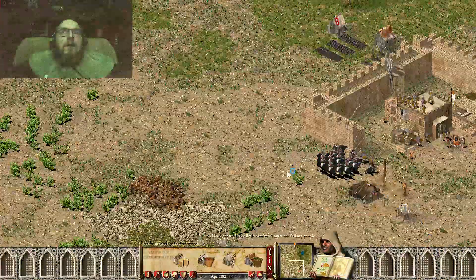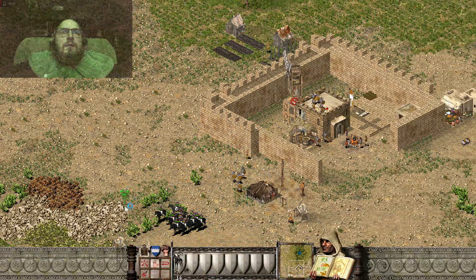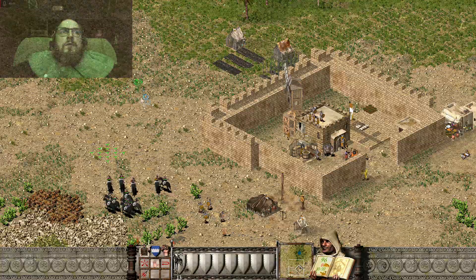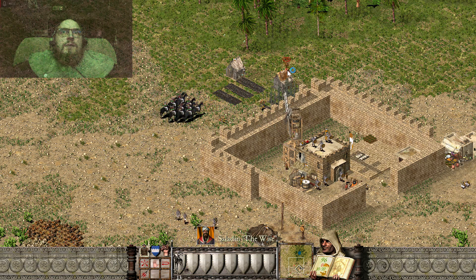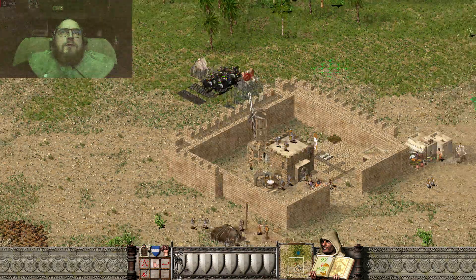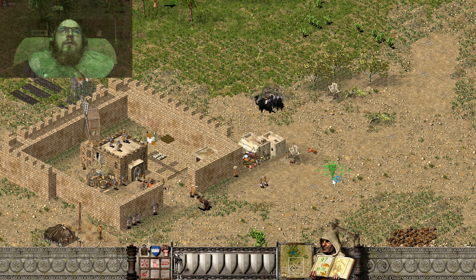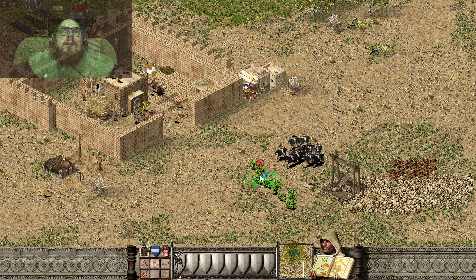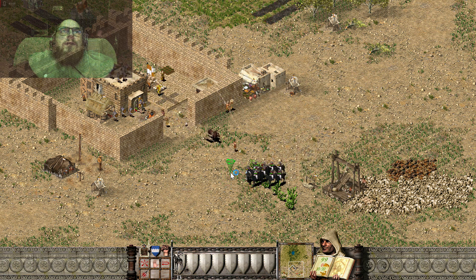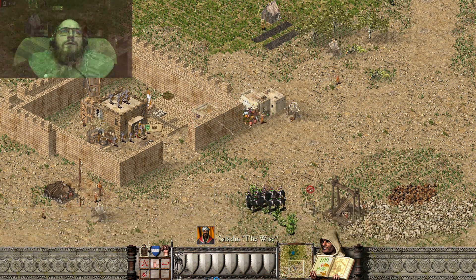Okay, let's see. We lose some archers because we weren't focused on good timing in this situation. But now we can prevent this enemy from harvesting stone and food, so he loses his economy.